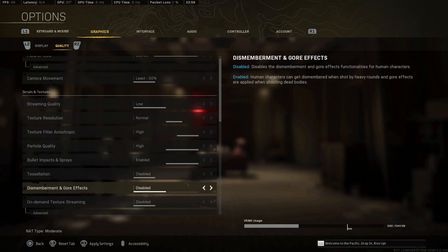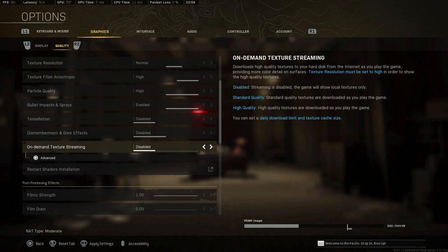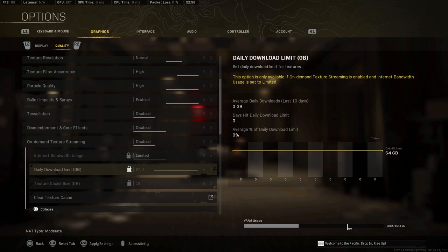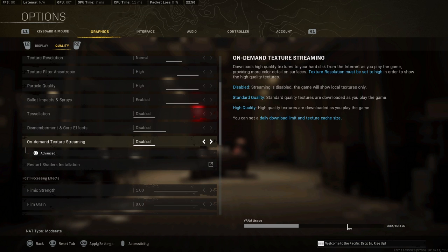I keep on-demand texture streaming disabled. This is supposed to download textures as you play, but it never actually does that — it's a completely useless setting and there's no difference in quality whether it's disabled or set to high quality. It honestly doesn't mean anything whatsoever.